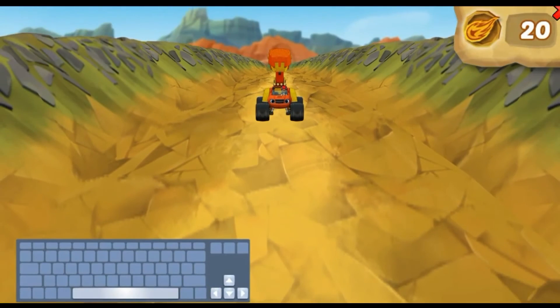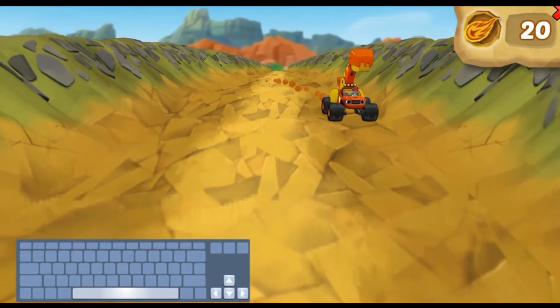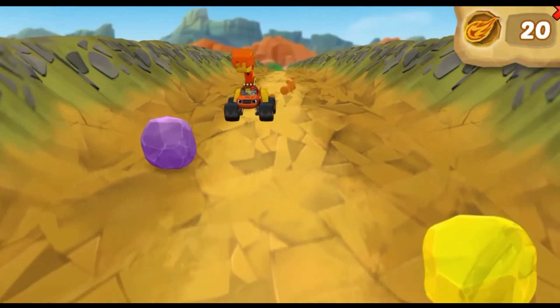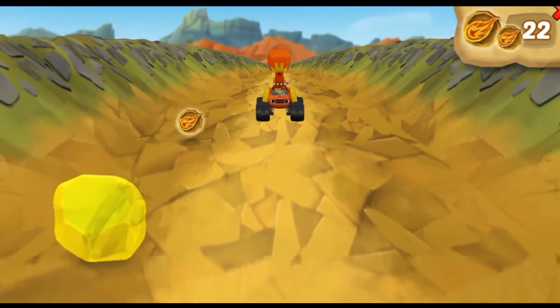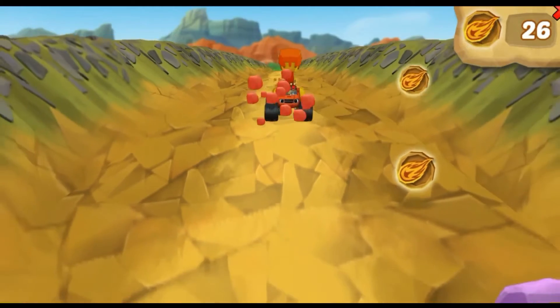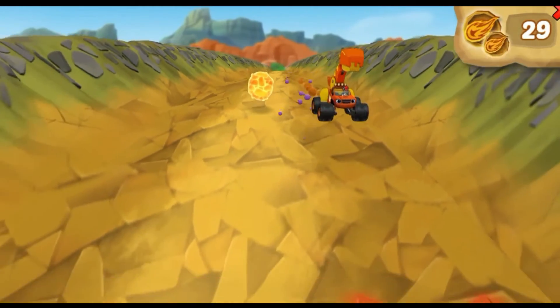Press the left arrow! Move toward a rock to chomp it! Chomping the rocks gives you more dino tokens! Watch out for lava rocks from the volcano — they're hot!